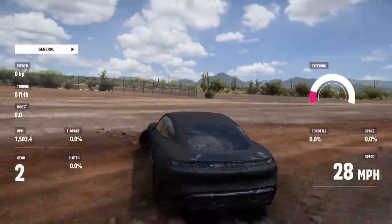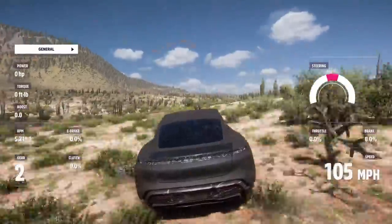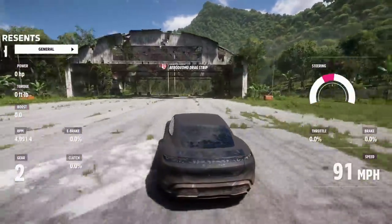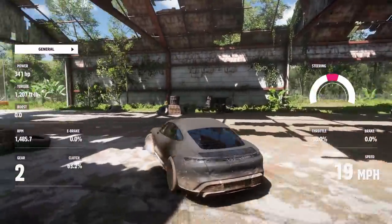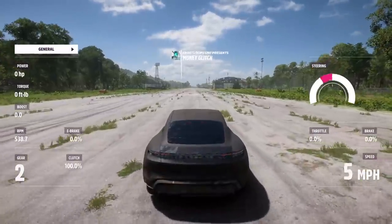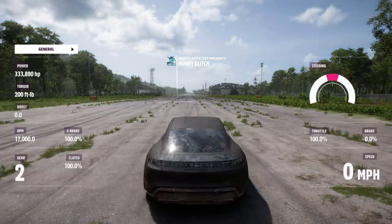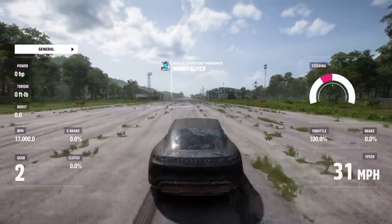We gotta do this in one more spot. It's kind of insane they haven't fixed this yet — it's been at least a week since people figured this out. I have no clue how people actually figure these things out. This next spot should be a better point to do this. All we gotta do is hold the e-brake, shift into second, and let the horsepower build back up. This should be a clearer ramp.